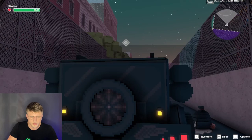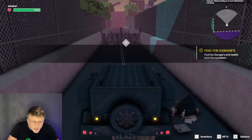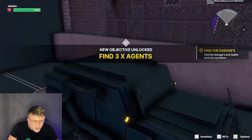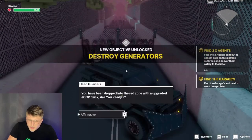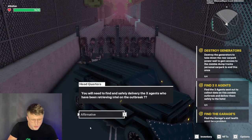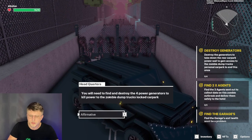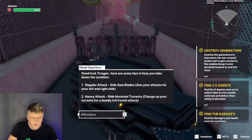Alright, so you can actually drive a car here — interesting. Find three agents sent out: you've been dropped in the red zone with an upgraded JCP track. Are you ready? You will need to find and safely deliver the ex-agents who've been retrieving intel on the outbreak. You need to find and destroy the four power generators to kill power to the zombie dump trucks. If you find yourself in trouble, look for the garage to repair your JCCP. Good luck, trooper.